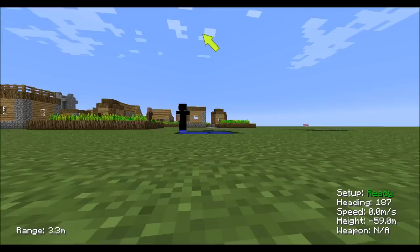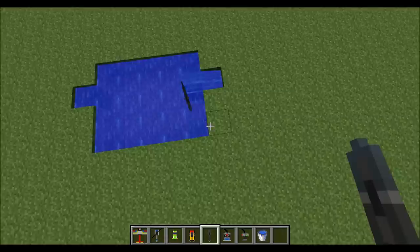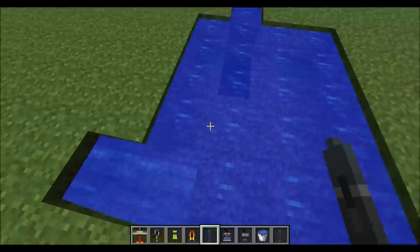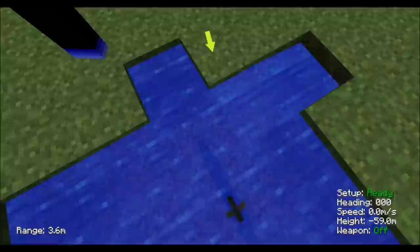Now we have the RC submarine, which is my favorite. Right-click to place it down, right-click to turn it on, and then you use this remote to control the submarine. F5, and as you see now you are able to control it. I forget how to go into water — well, it will go underwater and everything like that.